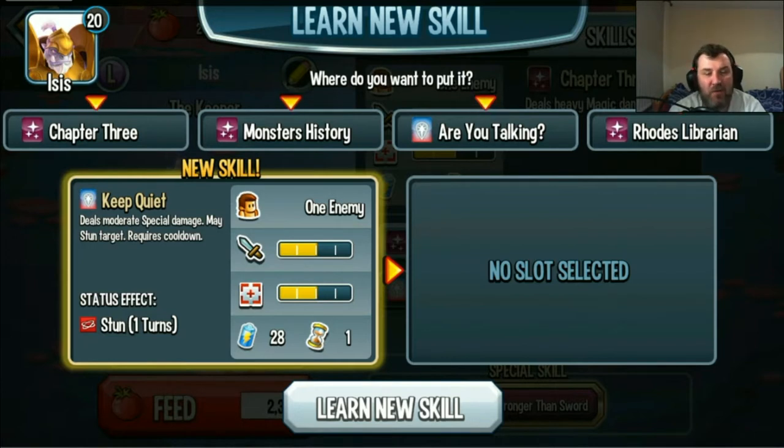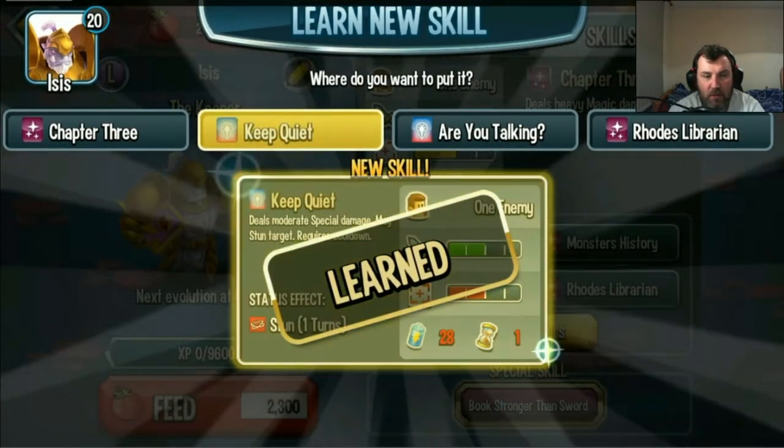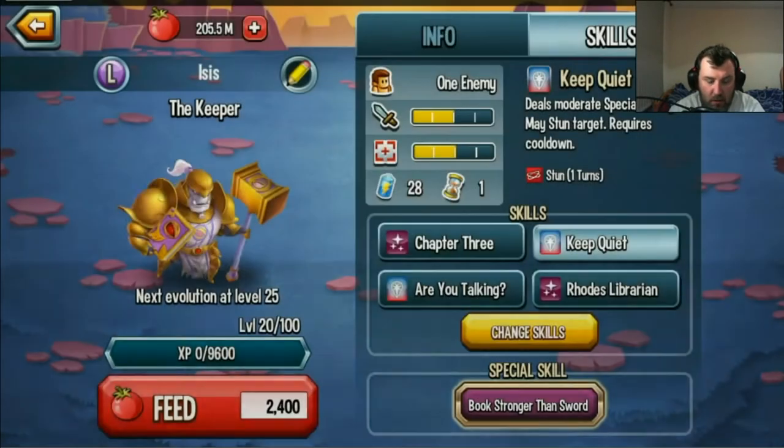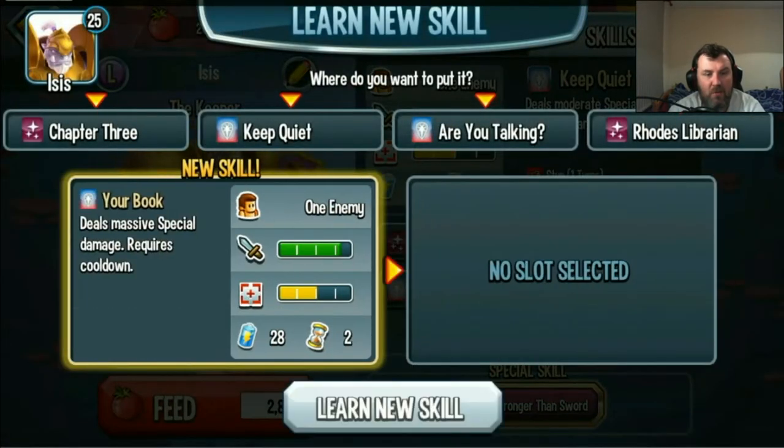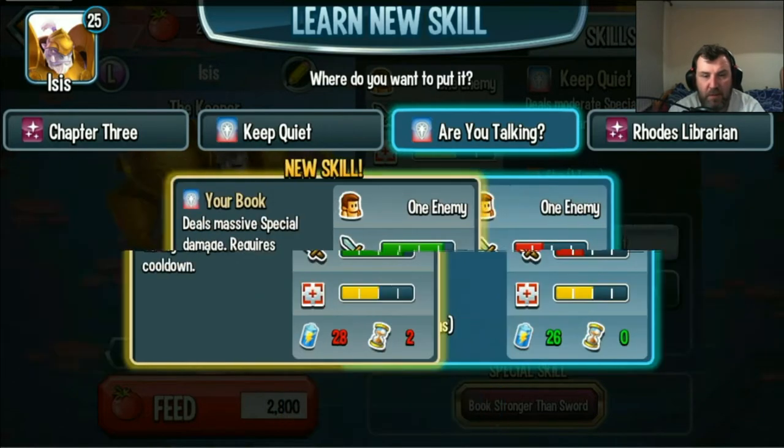Deals moderate special damage, maced on target — that's the money shot. Deals massive special damage. We'll want that as well. Better than the 50% push.